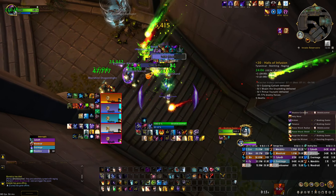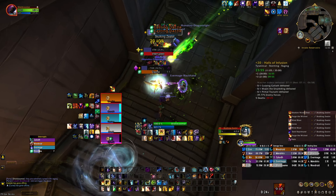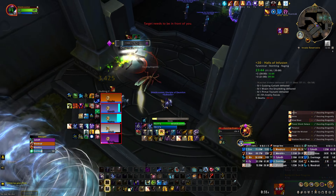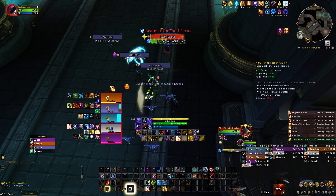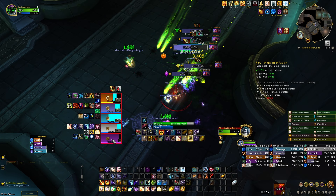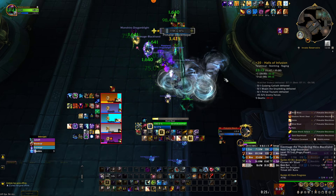Watch out for dazzles — those are easy to interrupt. These zealots don't really do much; the real danger comes when they become raging and you can't CC them anymore. That's why I suggest CCing at the start on raging week and then utilizing your interrupts while they're raging — because you CAN interrupt during raging, which I didn't know from the start. Without that, some packs would feel borderline impossible. CC first, wait for raging, then interrupt.